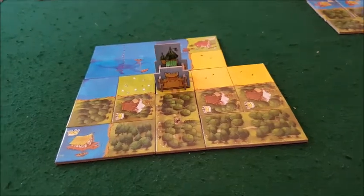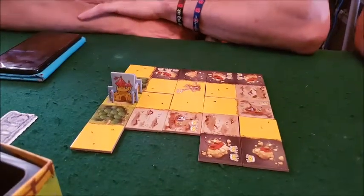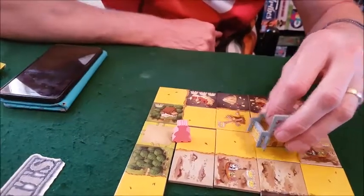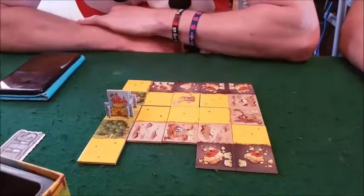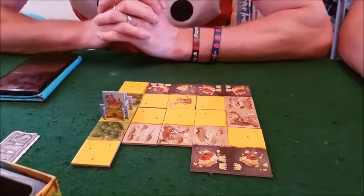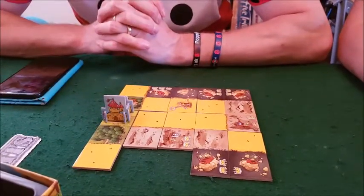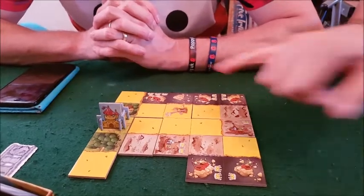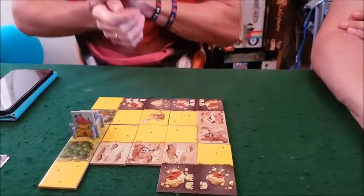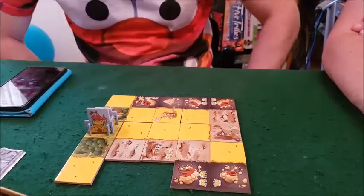Second place is Dave with 49 points, beating me by just one point — that friggin forest he stole from me! Dave also didn't fill the full grid and his castle isn't central, but he has extremely valuable tiles. He basically had a dwarf kingdom — if he'd linked them he would have smashed us. 49 points with no bonuses is really impressive.